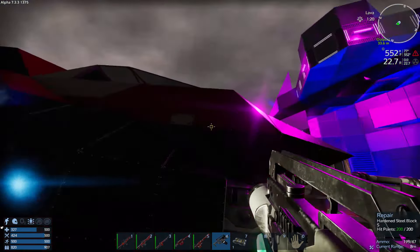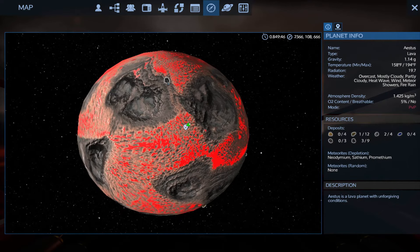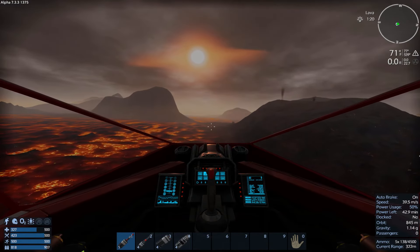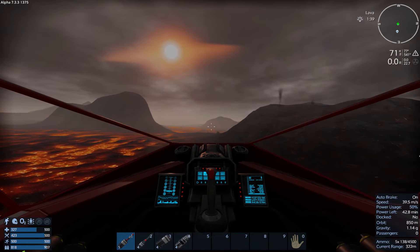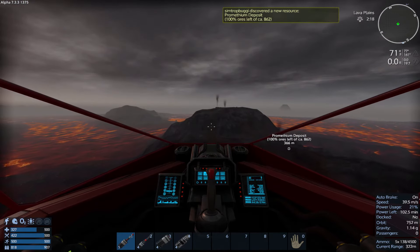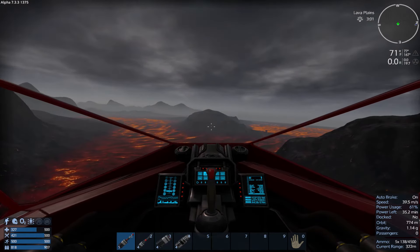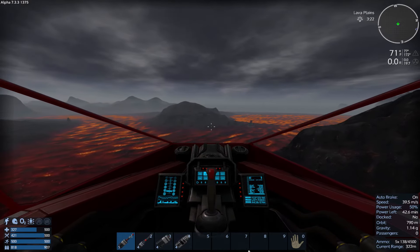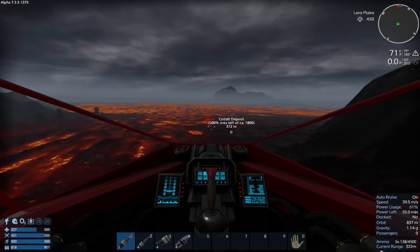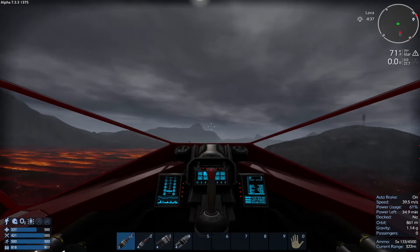Onward and upward. Continue heading west. Let's see what we can see. There's really not much on this planet, as far as lootable stuff goes, and mineable stuff even — it's kind of on the thin side. That looks like another outpost. Oh, there's a decent cobalt deposit right there. Yeah, another outpost — pretty much identical to the one we just smashed.